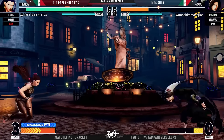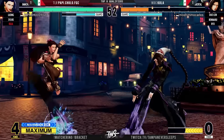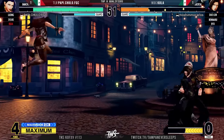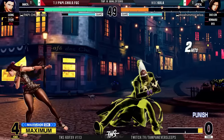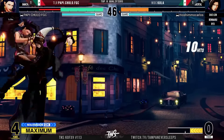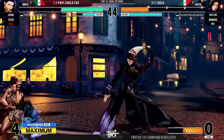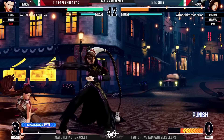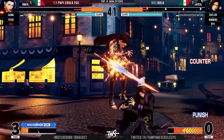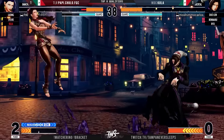Kula once again in a very strong position. Papi Chulo does have max meter, but even with one or two bars you'd be able to close this out with one solid confirm. It's just about getting that confirm because Kula is being so slippery — he's going to make you work for every single bit of it. If you look for a guard cancel roll with Kula, not giving much space, not leaving many gaps. That's a solid anti-air. Look at the damage already — this Duelong did the work.